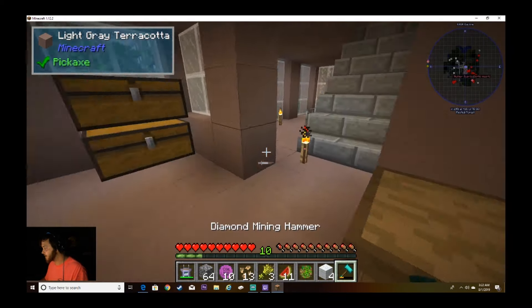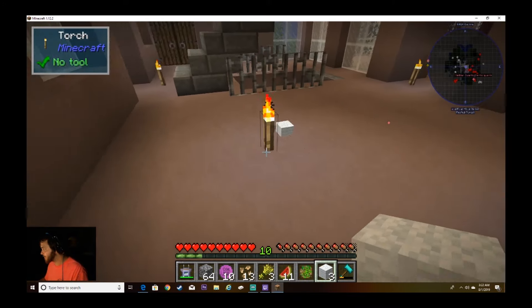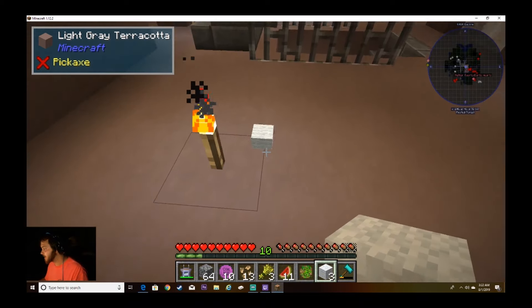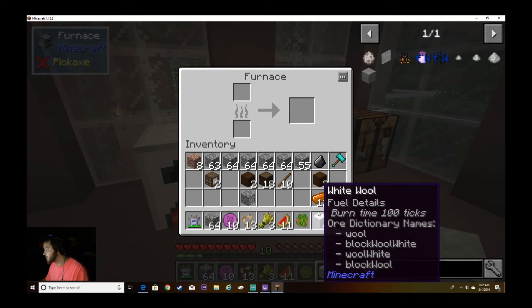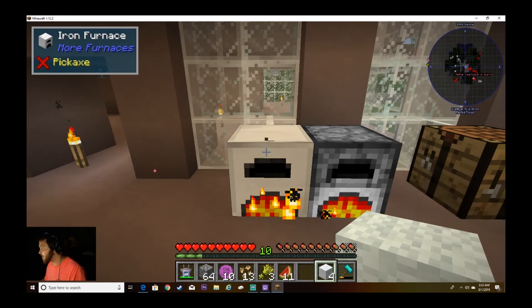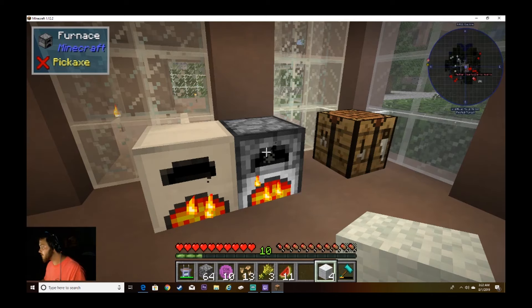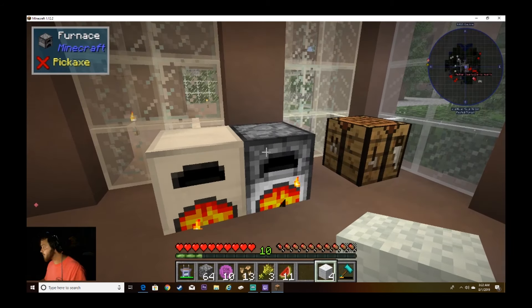I dropped my hammer. I do like the animation for how things look on the floor when you drop them — it literally just stays there, it's not a floating object. I think that's pretty cool. We'll throw the coal in there and throw the plant ball, get that going.